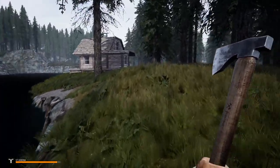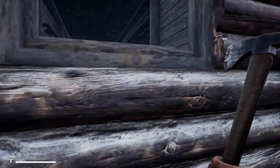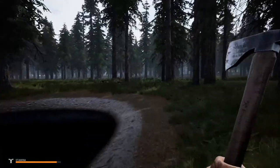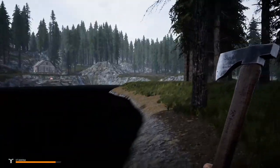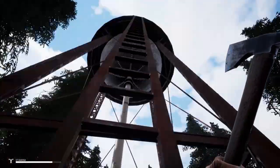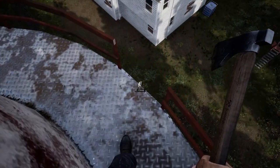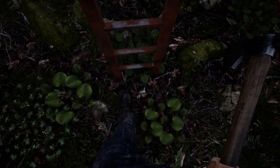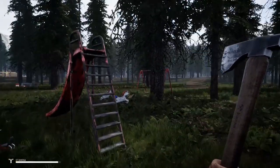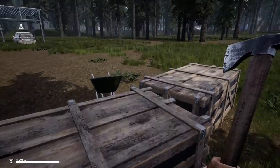Let's go check out this other house — not all the houses will have infected in them. So maybe we can find one that we can move into at least for a little while. There's somebody in here too. Let's go to the big white house — that might have some loot in it. There's a water tower here; sometimes water towers will have loot up on them, in particular armor — like a helmet. A SWAT helmet sometimes you can find up here. Drat, not this time. I'm super excited to play this again and see all the new stuff.